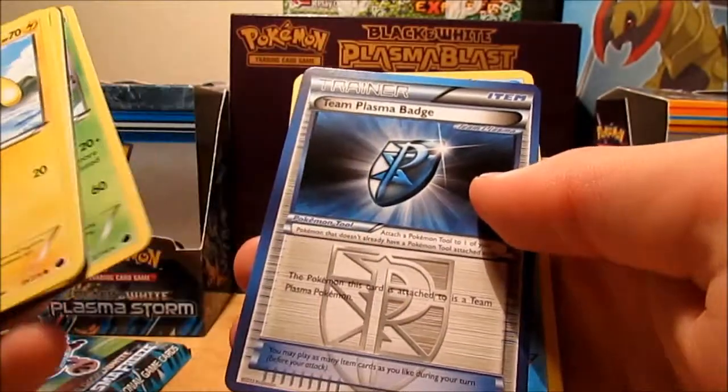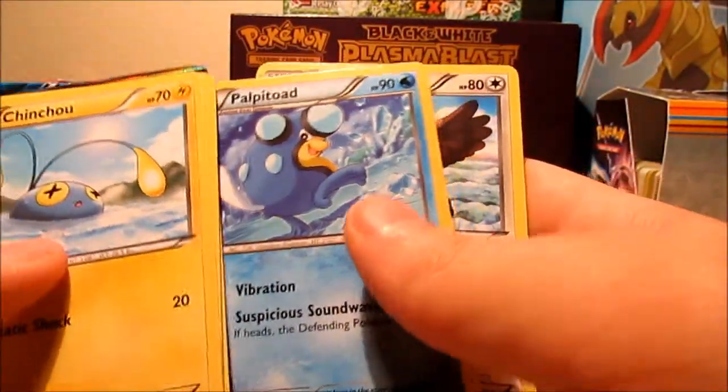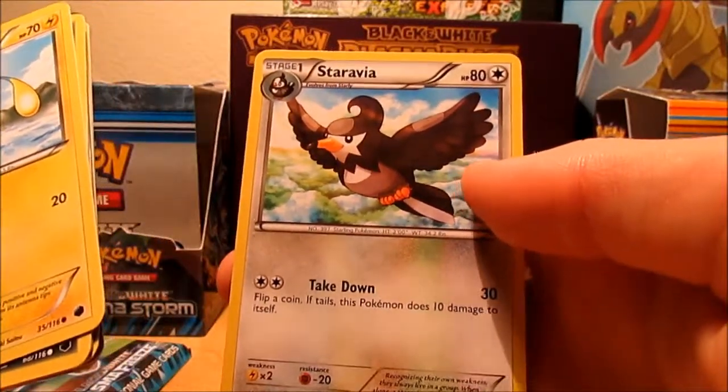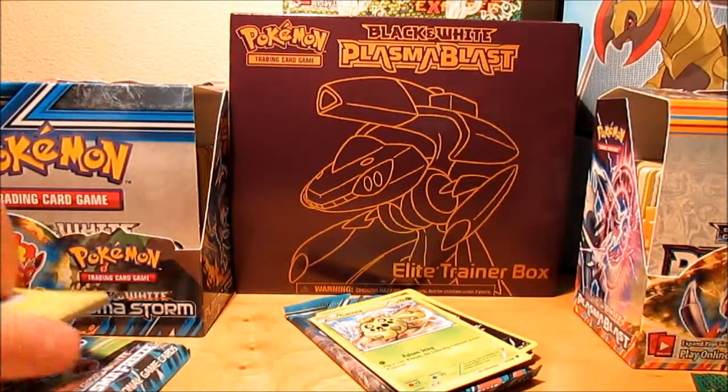Beedrill, another rare, Team Plasma Badge, Palpitoad, Staravia, and the last pack.